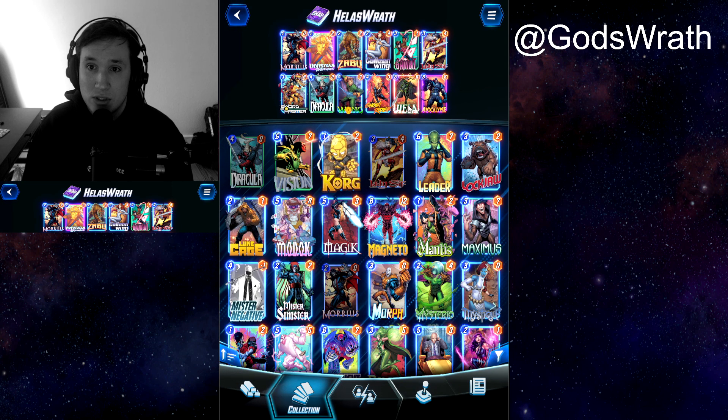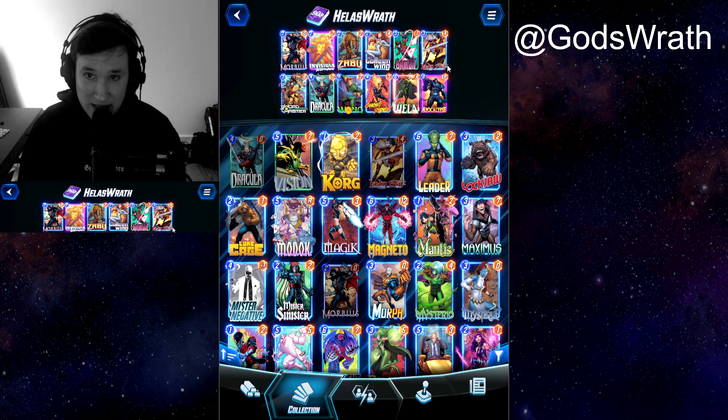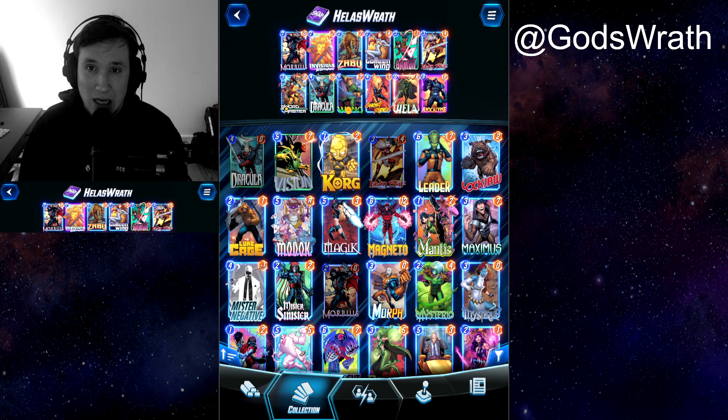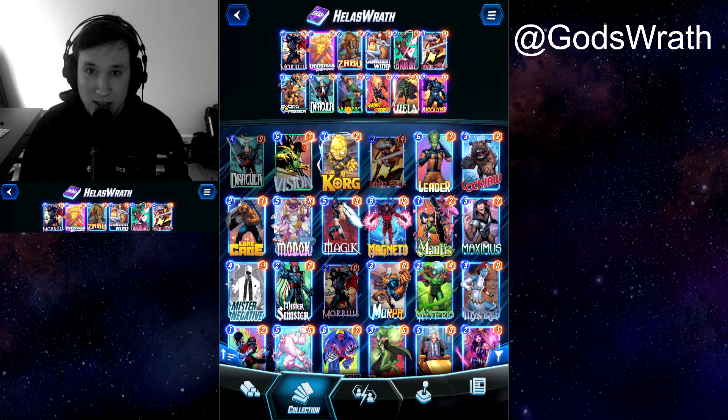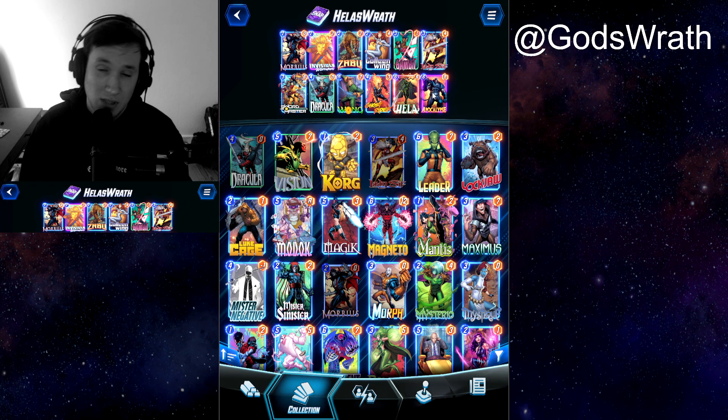We have Lady Sif here — she's going to either discard Hela or Apocalypse depending on who you have in your hand, so you have to be careful. If you have both in hand, you have to see what kind of play style you want. You could discard Hela, bring her back with Ghost Rider, and then play Apocalypse. If Apocalypse is gonna get wrecked, you can have a play with Dracula — just keep Apocalypse in your hand and Dracula is gonna copy it, basically making him a four-cost 20 power card.